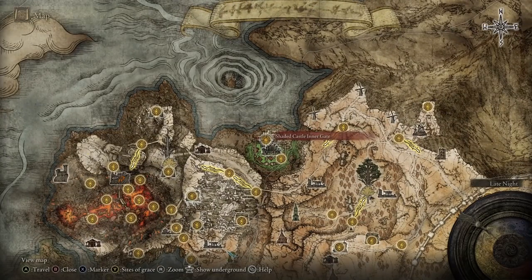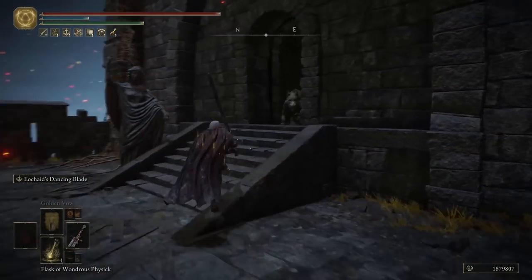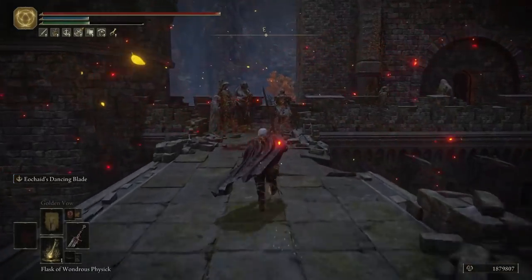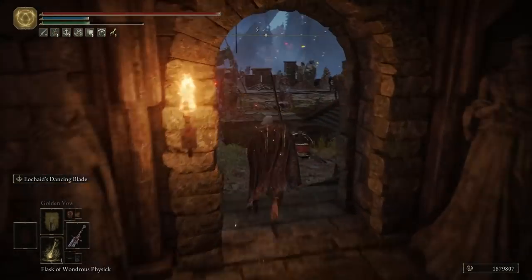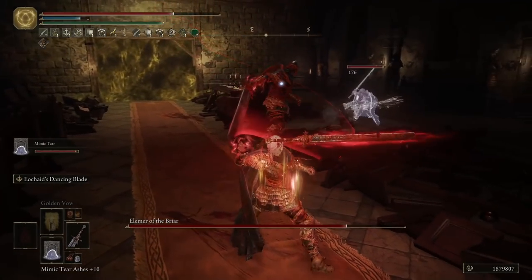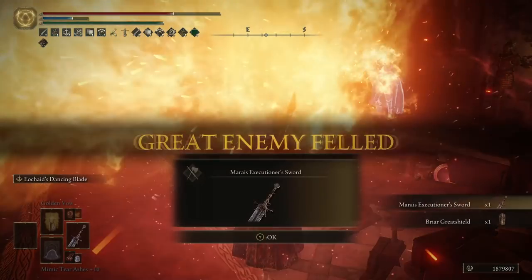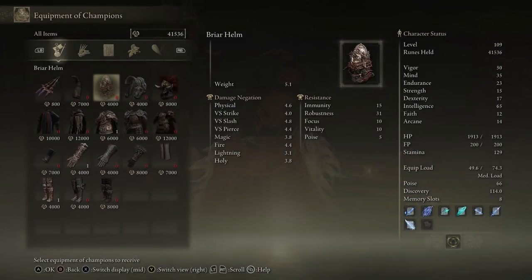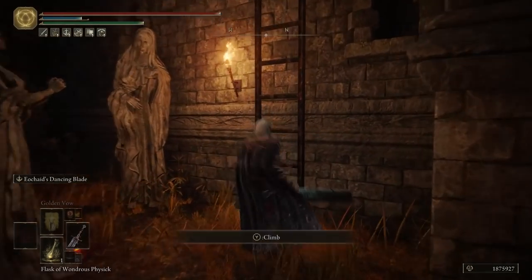To obtain the Marais Executioner Sword, make your way to the Shaded Castle over here on the map. Navigate your way to the top until you reach Elemer of the Briar. Defeat him to get the sword as well as the Briar Great Shield. If you are also interested in his armor, you can buy it from Enia at the Roundtable Hold after defeating him. While you are there, make sure to obtain the Blood Boil Aromatic Recipe.